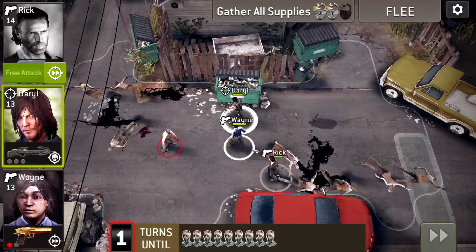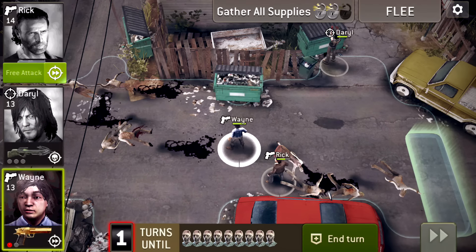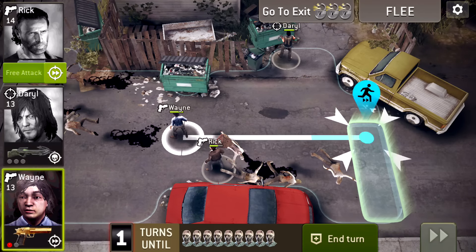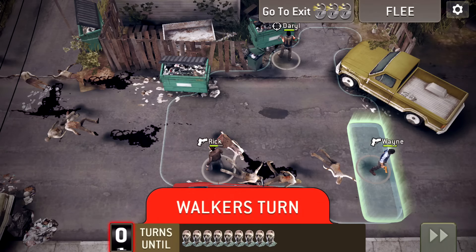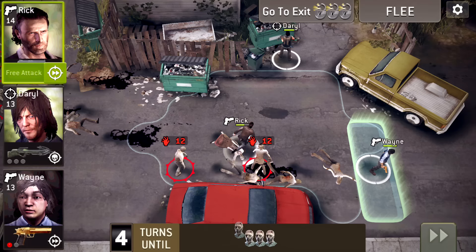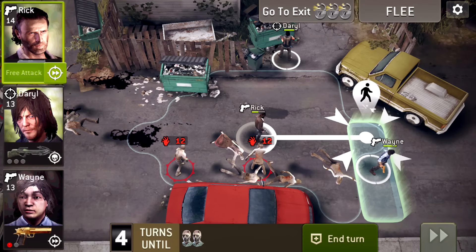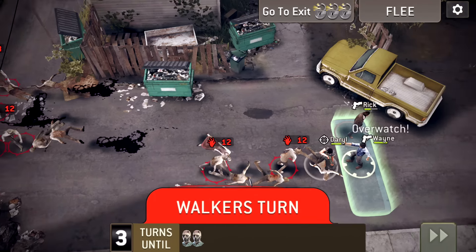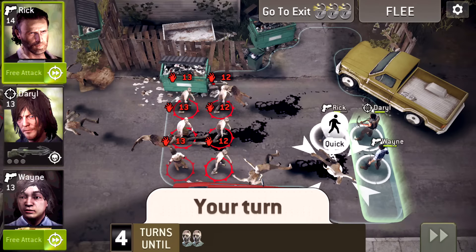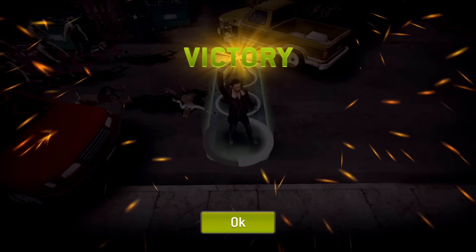All right Rick, kill this guy and let's move that trash can again. Now you see the green highlighted rectangle at the end — you have to bring all three of your characters in there to complete the mission. We got Wayne in there now. We're gonna bring Rick in there so he does not die. Go get in there Rick! I didn't even get Daryl in there yet. Oh, Wayne saved my life — Rick, stop playing and get in there! There we go — victory baby, finally!